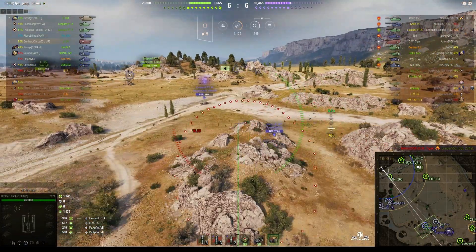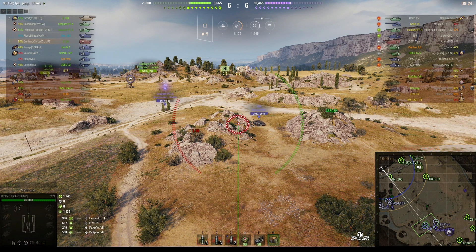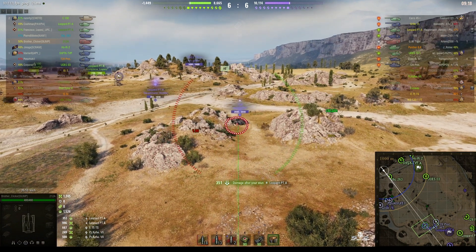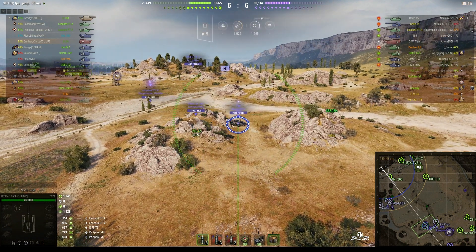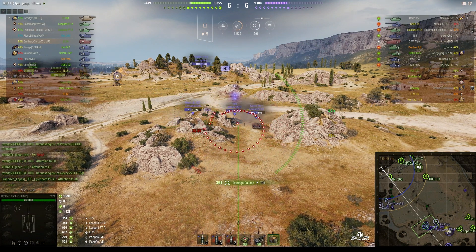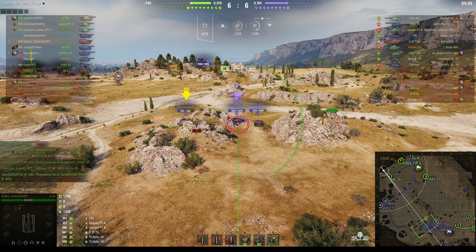That Leopard is not going to be happy. We can now see the Borsig has relocated to the next set of rocks. The Leopard decided to go down into the dip, and I think he's now realizing that was a mistake because he's taking fire from the north. Another direct hit — this time it was on the Doom Turtle, but it's only 351 hit points.